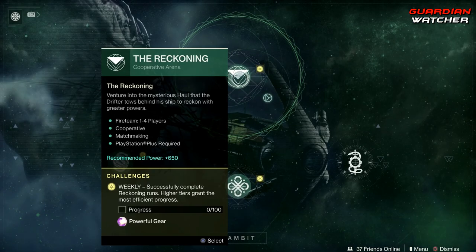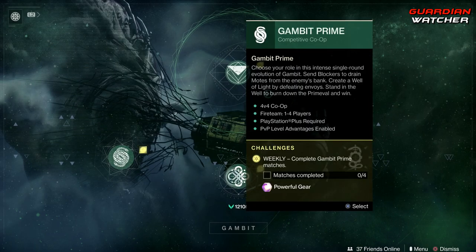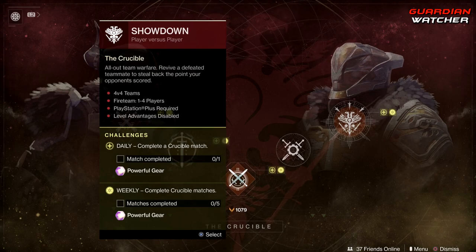Coming down to Gambit, we need to get 100% on the progress for the Reckoning, as well as do three Gambit matches and four Gambit Prime matches. As for Crucible, we need to complete five Crucible matches. This week's Crucible playlist is Showdown.